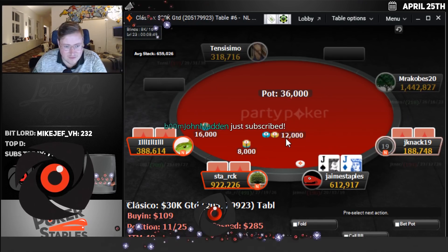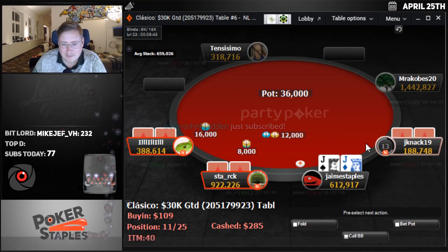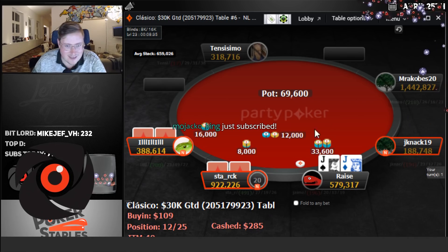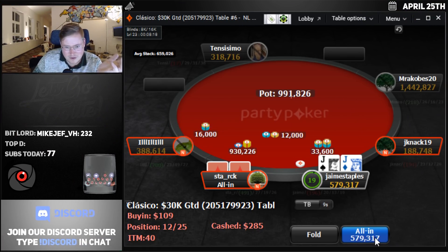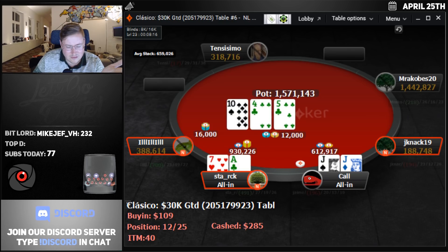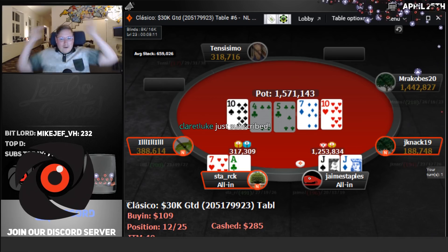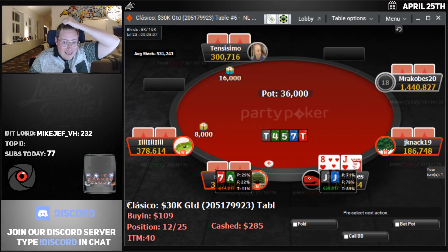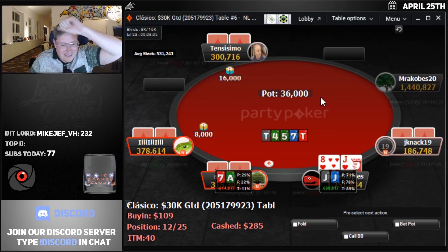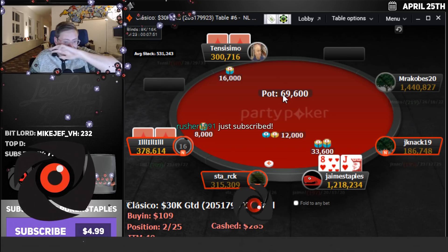We have jacks in the Classico — J-Neck, put it in. As the sub-alerts continue, a jam from Stark. This is huge — we obviously call. That's massive. 1.2 million — that's a huge shove, like 40 big blinds. We're 2 of 25. That was so big.